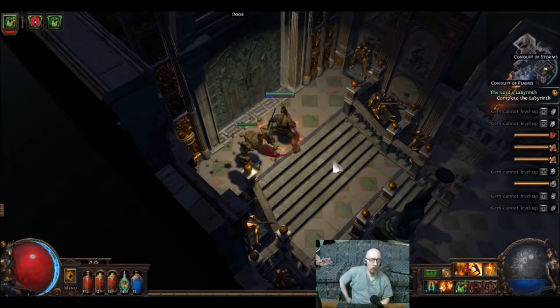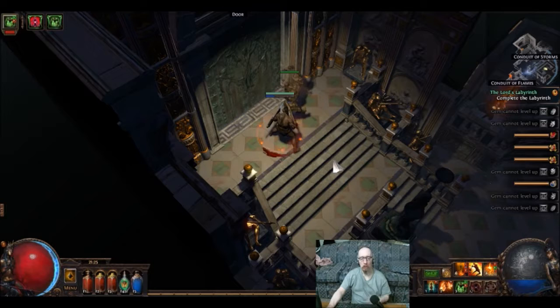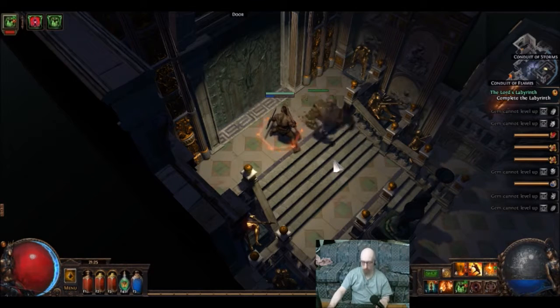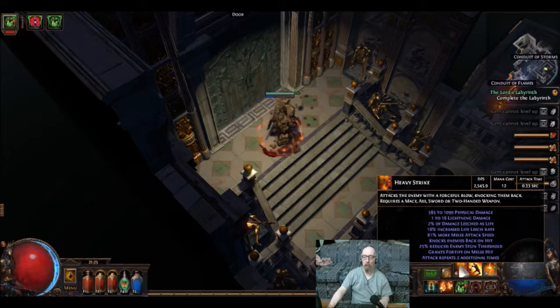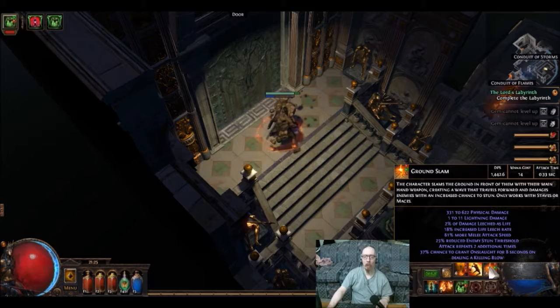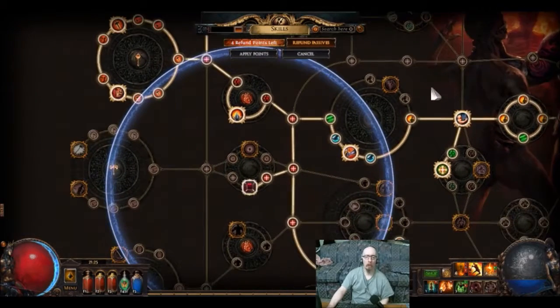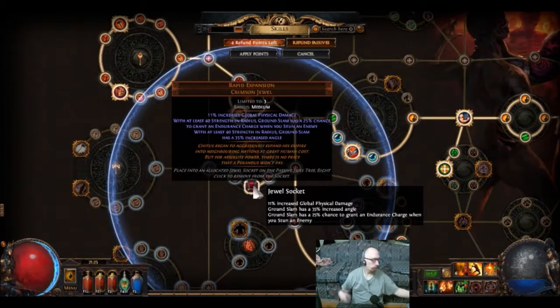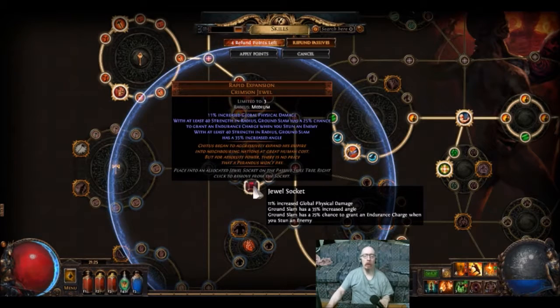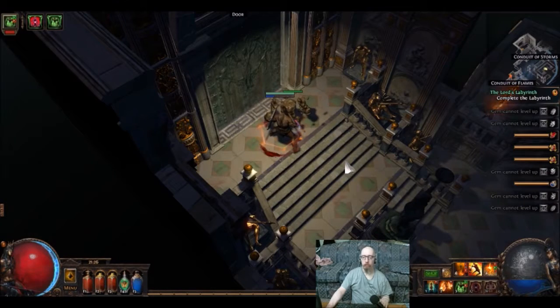This here is battle number two — Azarro on my Marauder. To reiterate the abilities: single target's Heavy Strike, AOE's Ground Slam. The reason I have Ground Slam and not the other option is it's got a bigger AOE and also has a greater chance of me getting endurance charges — that's why.